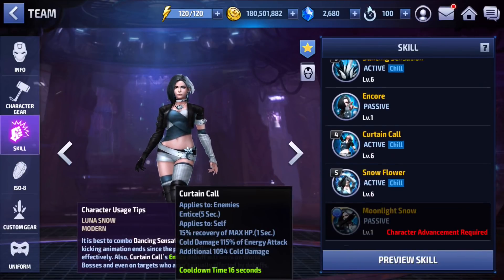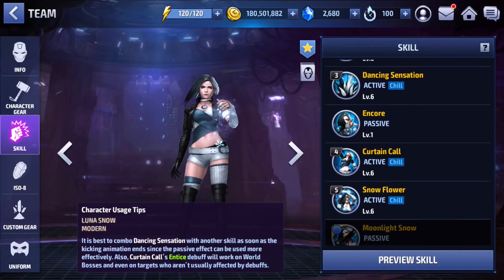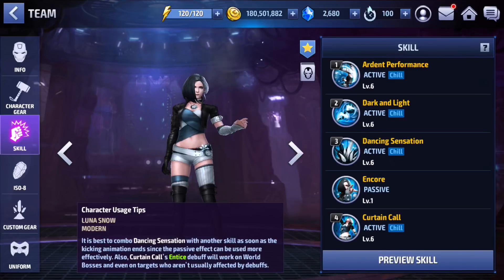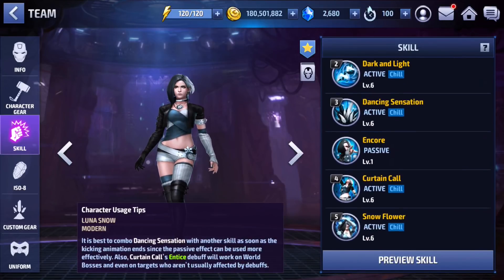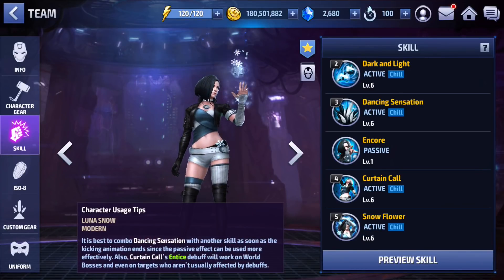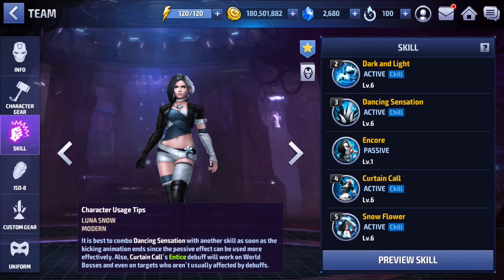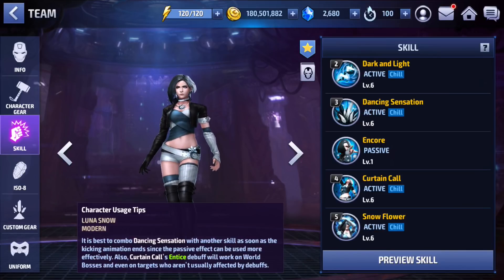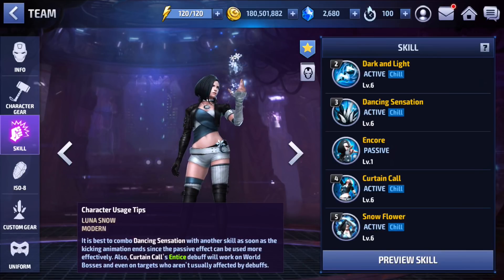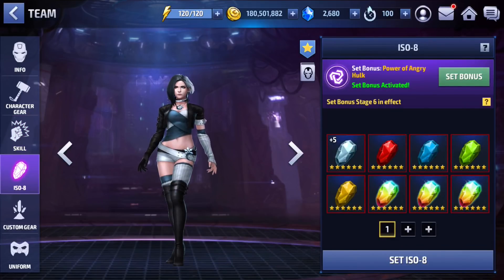As for the skills, everything is at level 6. The rotation I use with Luna pretty much all the time looks something like 5 into 2 into 3 into 4 into 1 and back into 5. As long as you're prioritizing skills 5 and 4 and using them off cooldown, she's pretty easy and very straightforward to use. She has damage immunity, multiple iframes, and multiple heals — a very easy and powerful character.